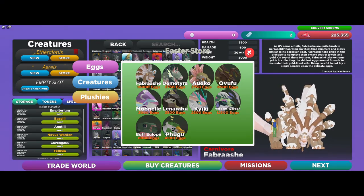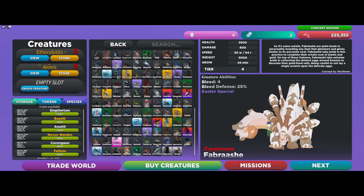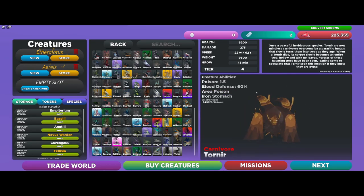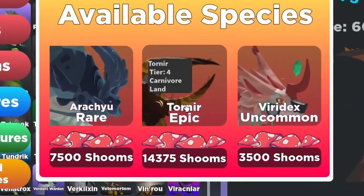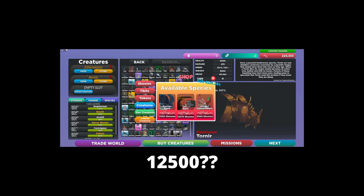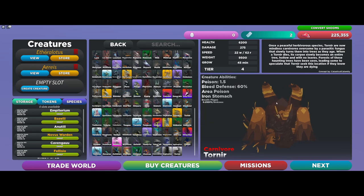10,000 eggs is quite a lot, and right now they're selling for quite a bit, so get your hands on one when you can. The Tornier can be bought from the Rotation store for 12,500 mushrooms — now for me it's 14,000 because I just bought one.